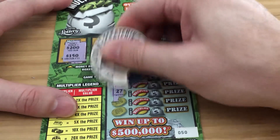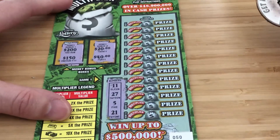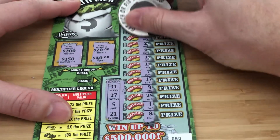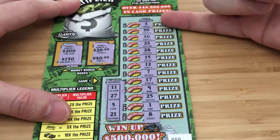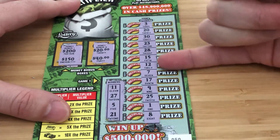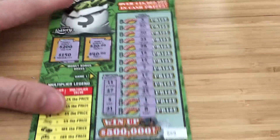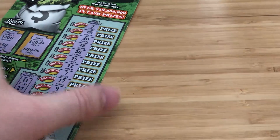Winning numbers: 5, 11, 21, 27. No 5, no 11, no 21, no 27. Ticket 50 is a bust. That's alright — so far we're up to $25 back and $20 spent, so that's good.